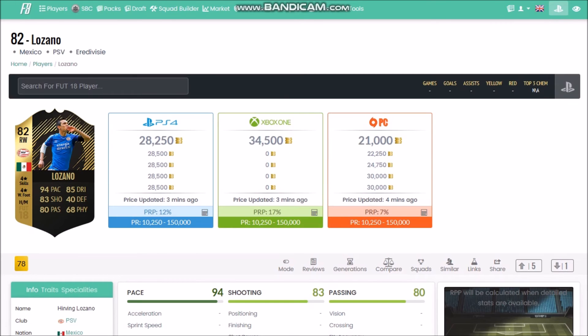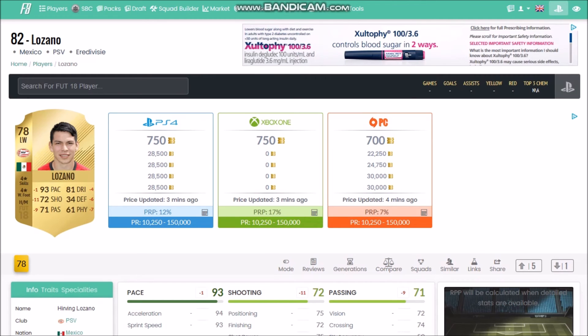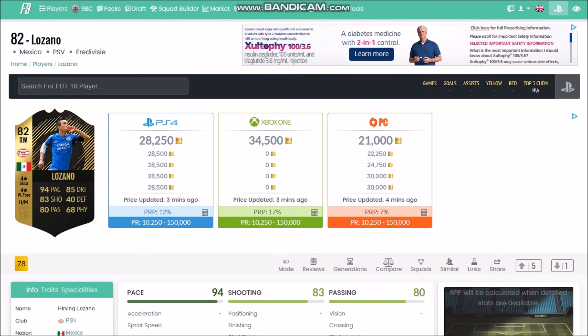Hirving Lozano is a very usable player. Look at the shooting upgrade he got - plus 11, up to 83 shooting, that's crazy. I can't wait to see his in-game stats. I think if he's under 20k he's a good investment. I think he will bounce back up to the mid-20s range. A lot of these investments you've got to give them time - don't panic if they go lower than you bought them for.